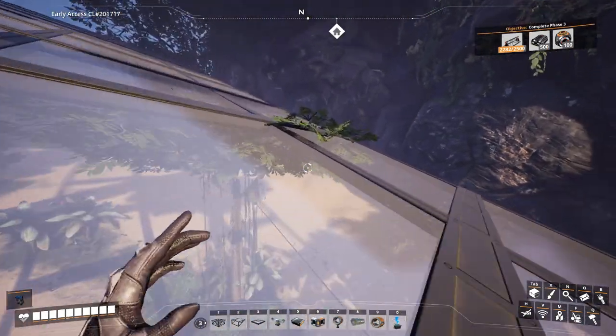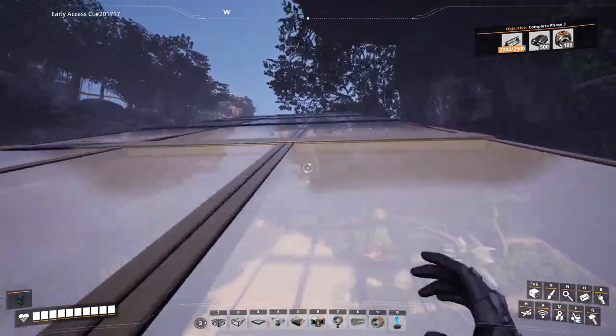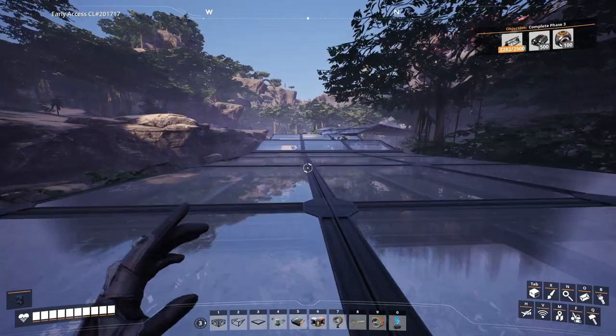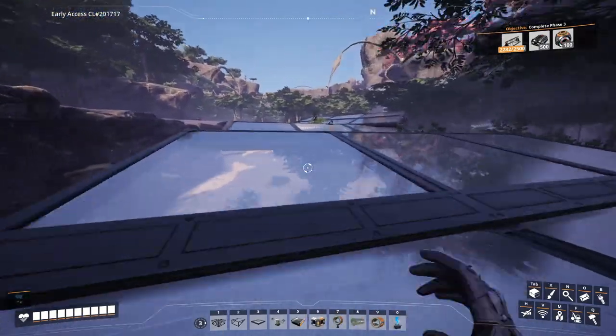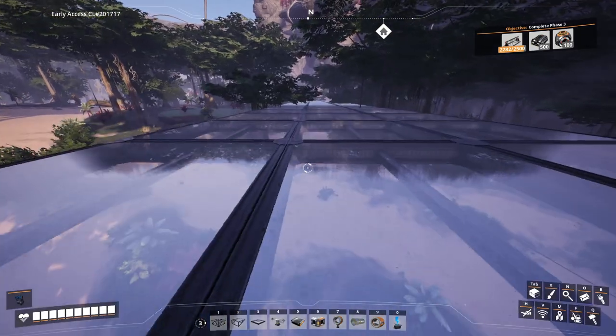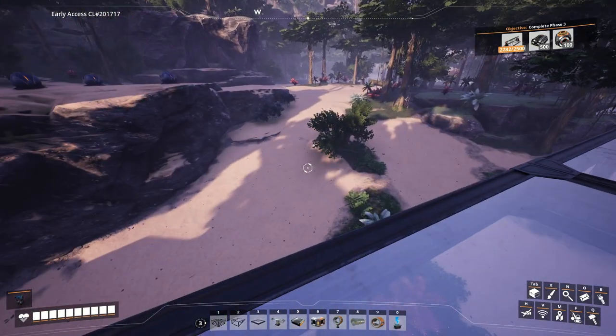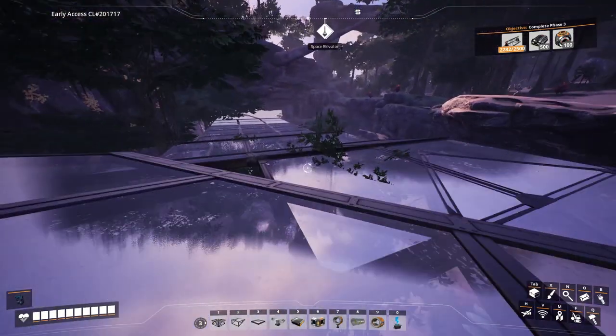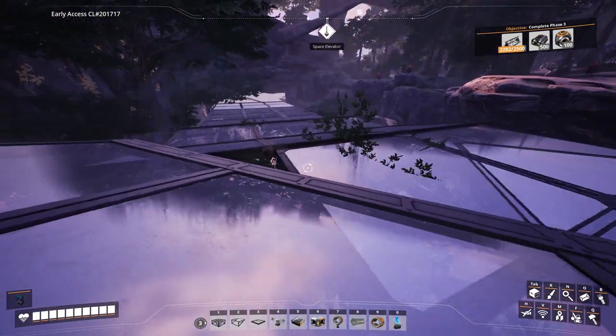We're probably going to have to clear out a couple of these trees because we don't want them sticking through our bus - we'll do that as soon as we are sure it's going to be staying in that place. Working with all these elevations is a little bit tricky, but it's not too bad as long as you're not too obsessed about making it look entirely perfect.